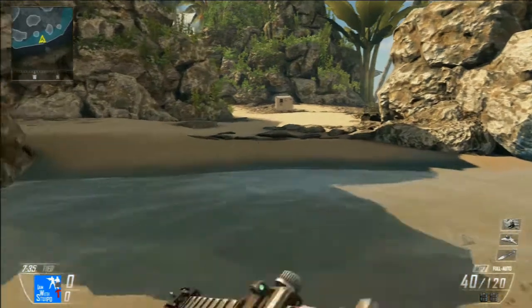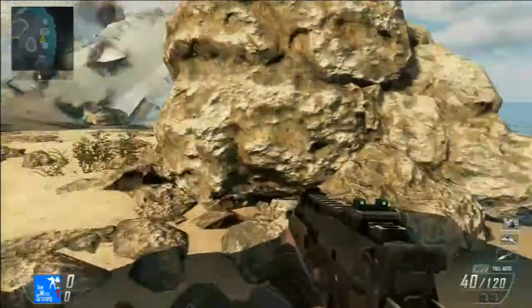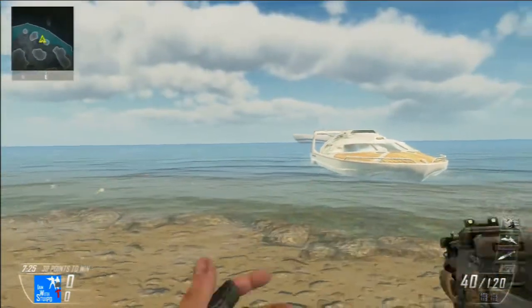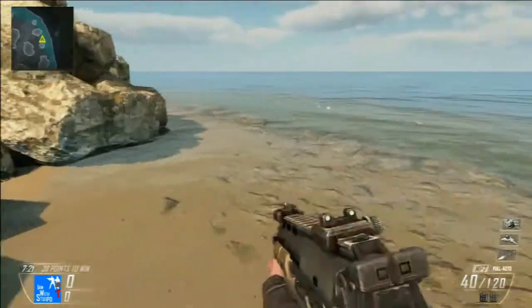Hey guys, how you going? Aussie Startman here showing you another Call of Duty camo glitch video. This one is on one of the new maps, Cove. You can see here you do have the boat out there, and I do have my MP7 here. I'll show you how you can get the Aqua skin on this thing.